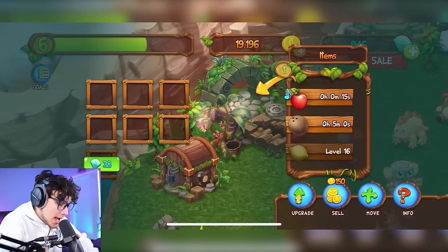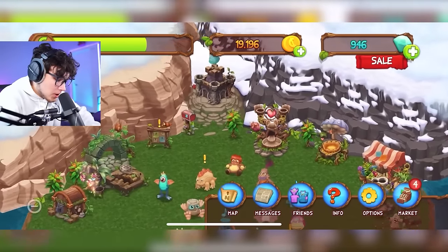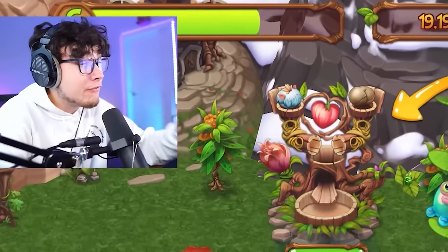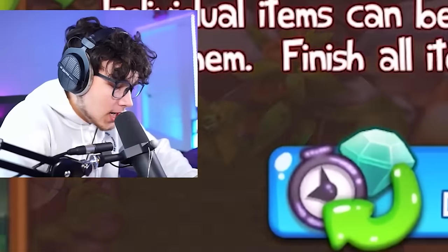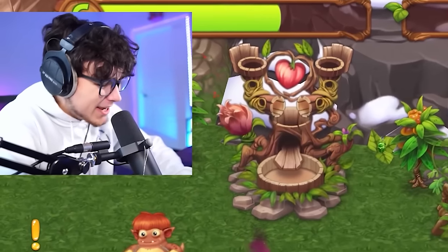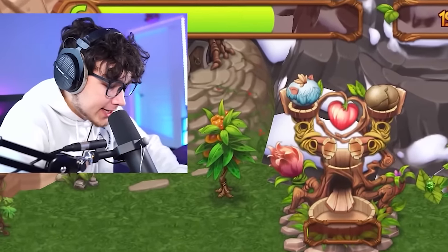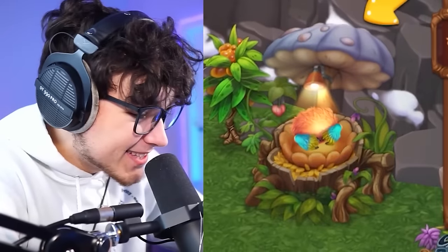Throwing a few more apples in for later. Let's go to our breeding structure, throw Wink in with Noggin and try to get our four-element. We took an L — got a Noggin. Speed him up, sell him, retry the breed. Another L — another Noggin. Getting rid of him and running it back again.